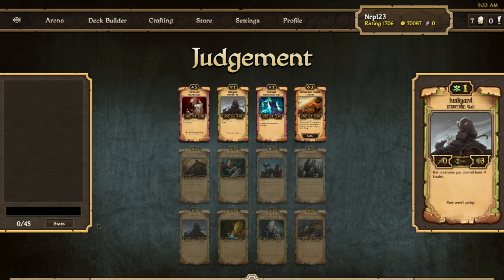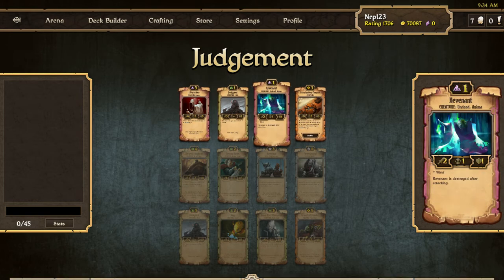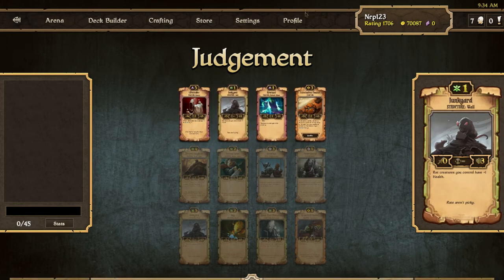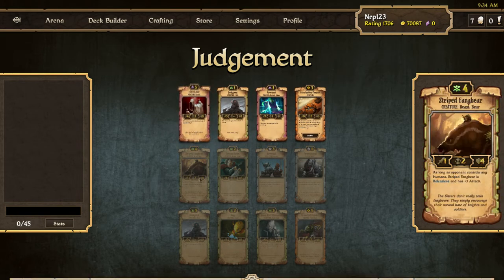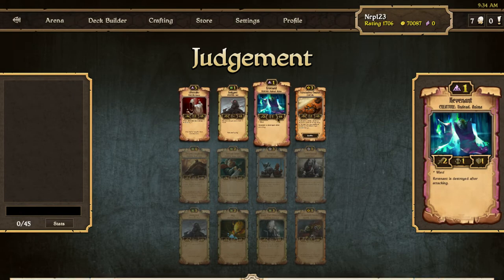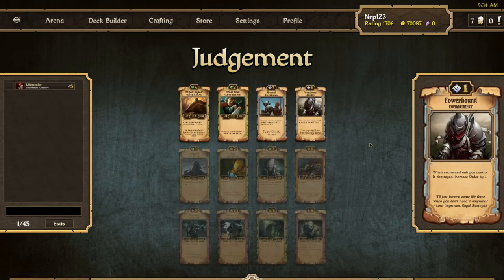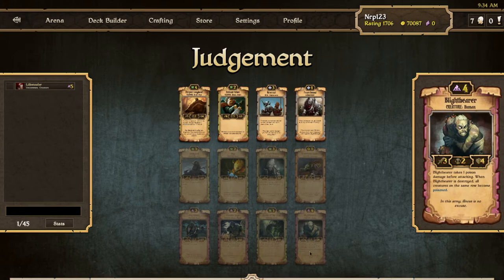Starting off the Judgment run we got some pretty good scrolls but not the best synergy. Nog and Fang Bear is pretty good but nothing great. Not a good growth thing up here, but the best scroll up here is definitely Lifestealer, and there's absolutely not even anything decay in these rows, but I think I'll take the Lifestealer anyways and see what happens.